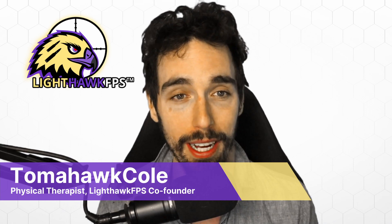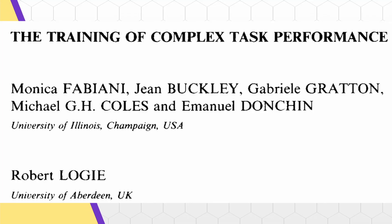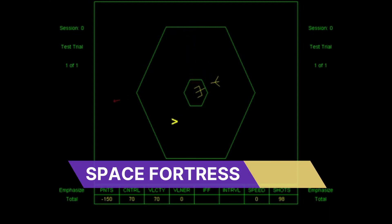This video is about how to maximize our training for maximum gains. The training of complex task performance from all the way back in 1989 had the goal of figuring out what the quickest way to train a complex task was. The task they used in the study is a game made specifically for studying stuff like this called Space Fortress.